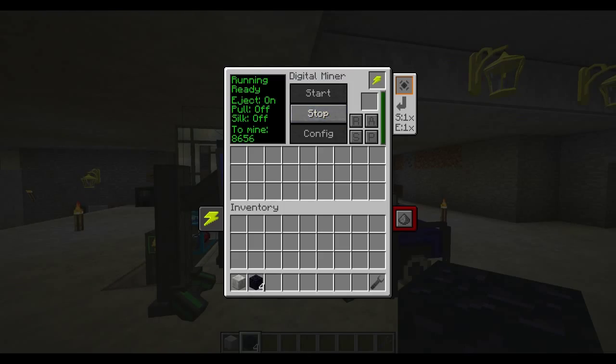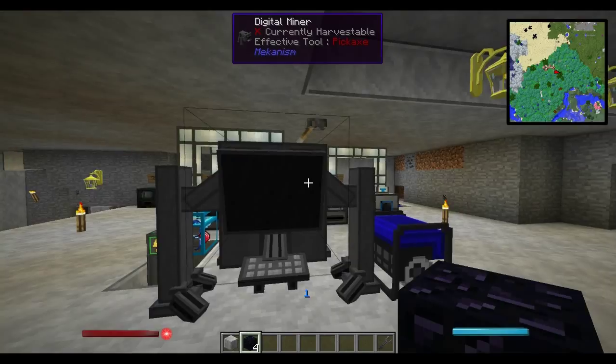On the left you'll see the status change to running and it'll say ready, with blocks left to mine — 8,655. It'll slowly start mining that out, continuously mining everything on your world or server. If I turn on silk touch, you can see it drops my RF quite a bit because it uses six times the energy.